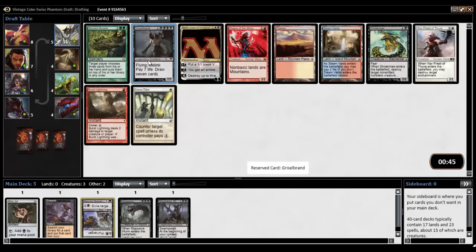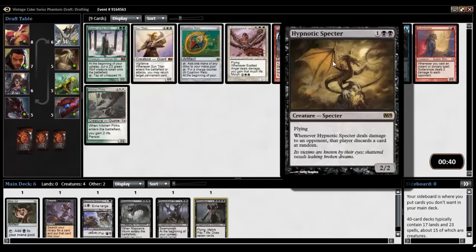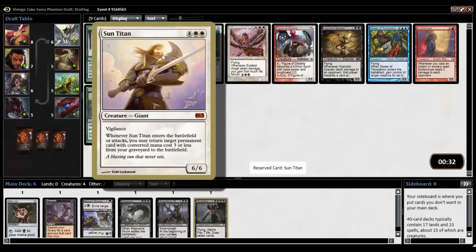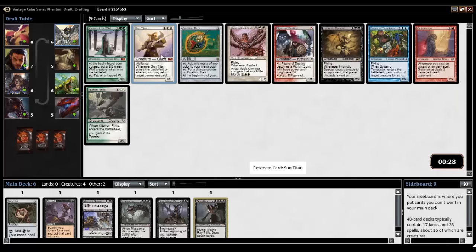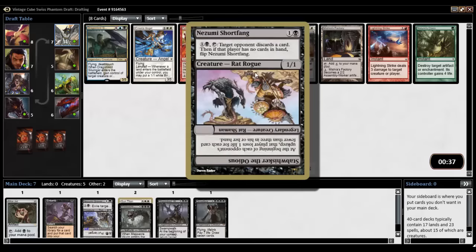Gristlebrand — you're something I would like to see. Let's get all the reanimation targets now and then hope we get the reanimation spells later. Hypnotic Spectre is just discard when it damages — it's a good creature. If we push into Black-White, which would be awesome if we get On Burial Rites, then Sun Titan is a good target as well. So let's take Sun Titan.